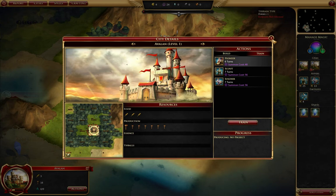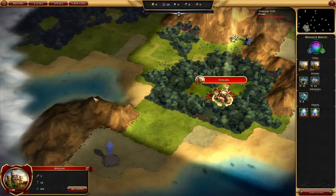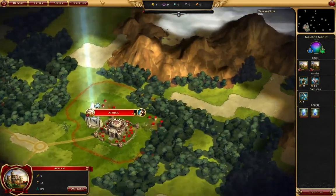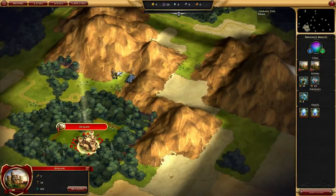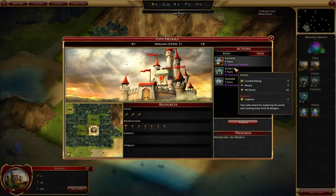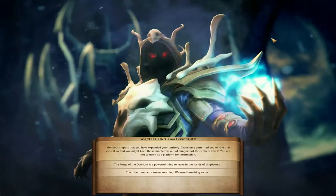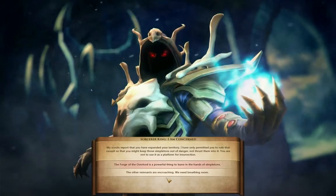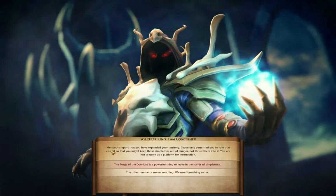You're now making three food. I'd really like to start producing on that metal. Four logistics left — let's have you train a pioneer. My scouts report: you have expanded your territory.